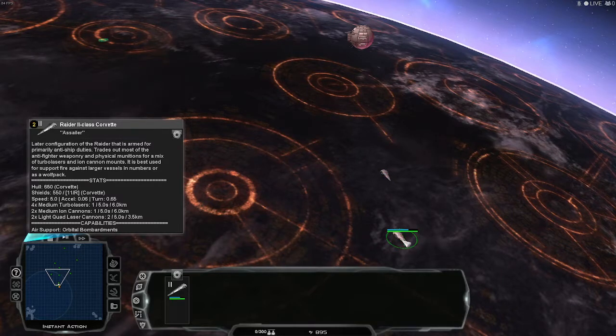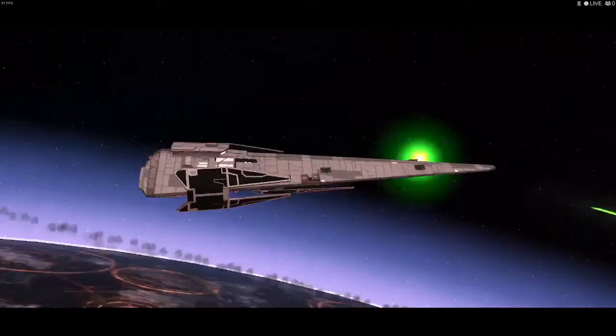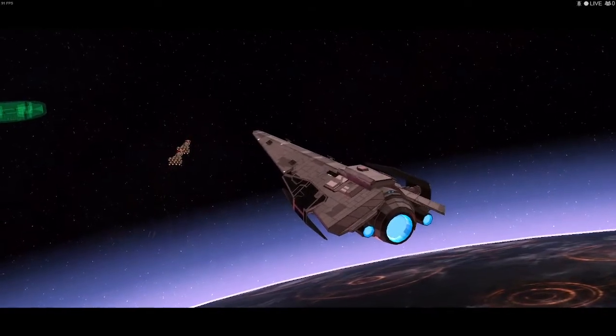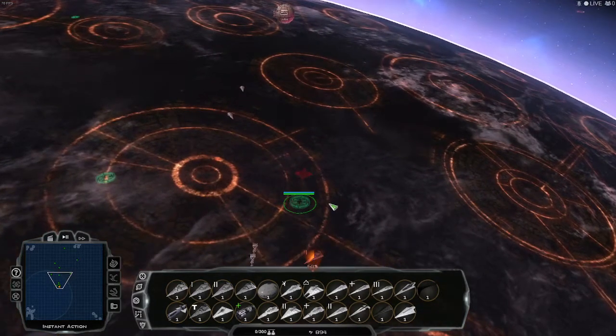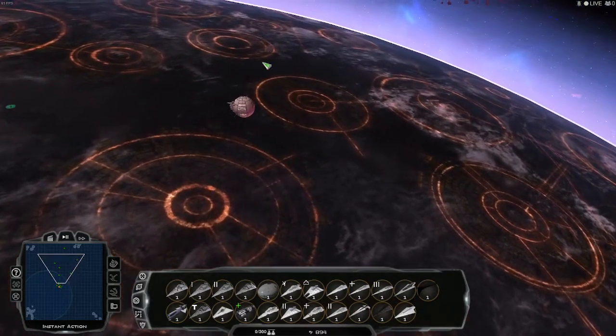On the Raider II-class Corvette, this thing has 4 medium turbolasers, the same amount of hull and shields, same acceleration and everything, but it also has medium ion cannons and 2 quad turbolasers or laser cannons. You can't see the hard points on this ship right now, and this is scaling it up a little bit on both sides of this fight.